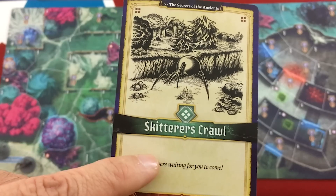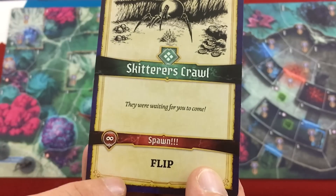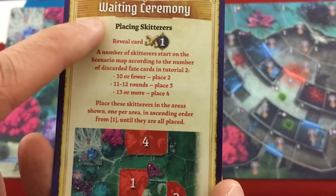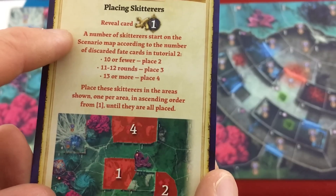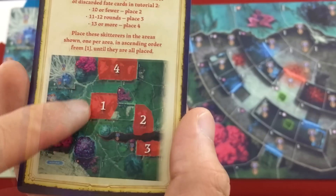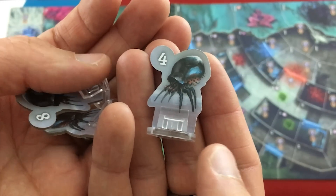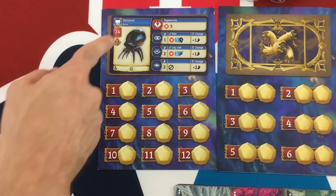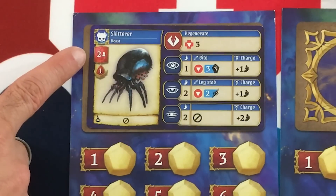But first, setup says we have to play this card: Skitterers Crawl. For cards like this where you're spawning enemies, it has an infinite range, so we just immediately flip it. The back says we're going to place Skitterers — put into play enemy card one for their stats. A number of Skitterers start on the scenario map according to the number of discarded fate cards. We got a medium result in the last scenario, so we start with three. They're each numbered one to ten and randomly placed when spawned, activating from lowest to highest number when it's their turn.